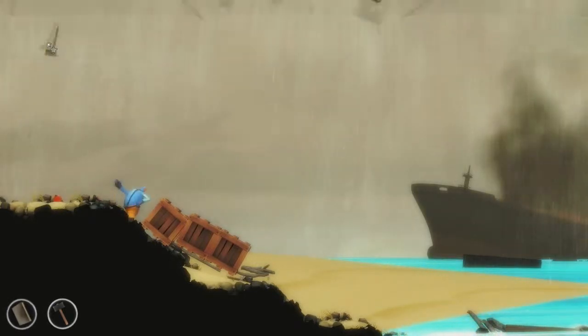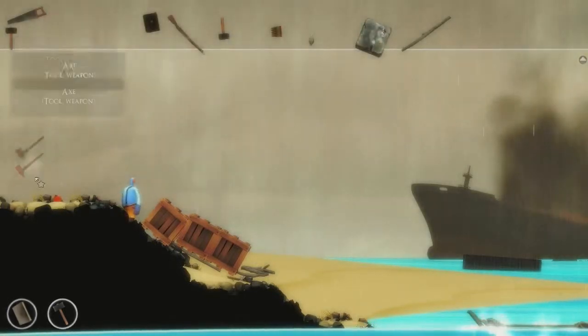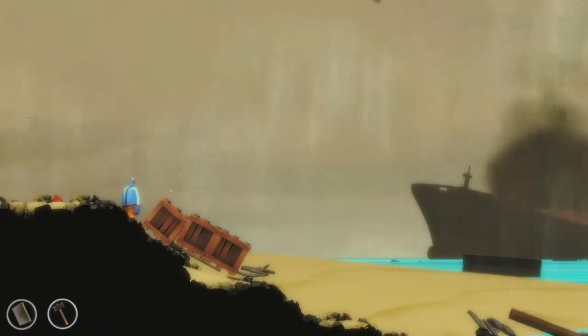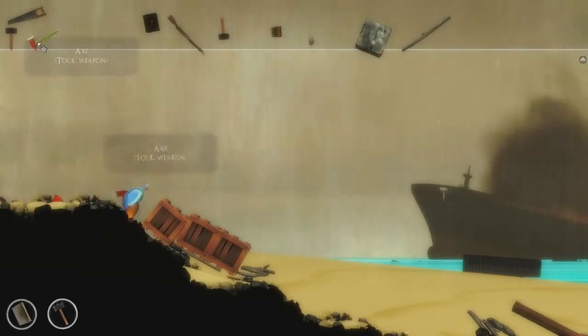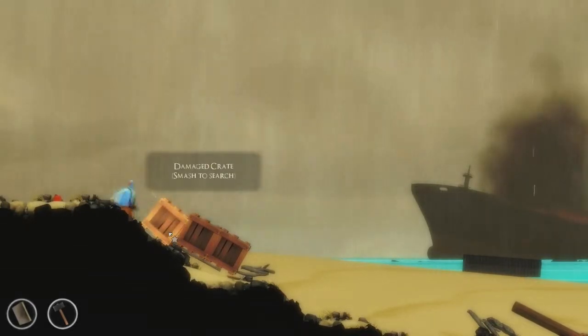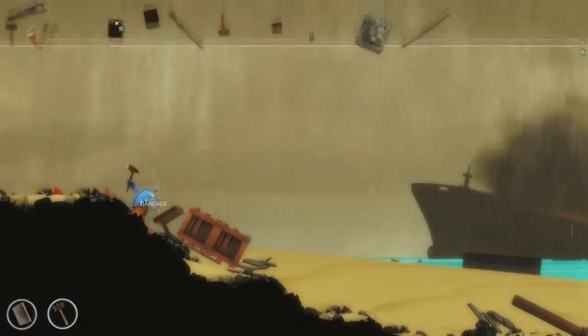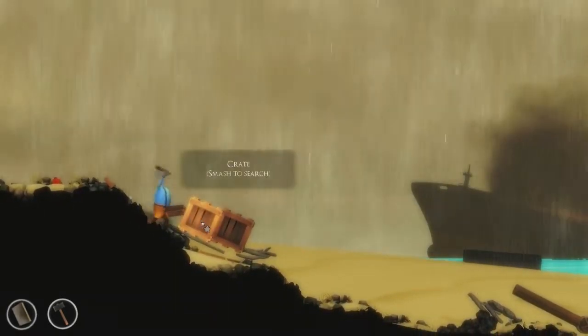You can rotate things with E and Q to try and get them in there. When it doesn't fit, it'll just fall to the ground. When it does fit, you'll notice it's up there. So click on something to use it, and we're going to smash these crates. I've got some damaged bandages because I accidentally hit it.